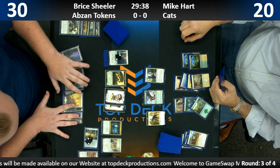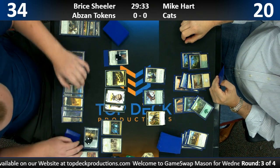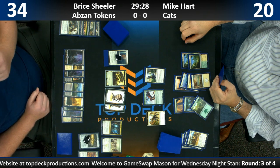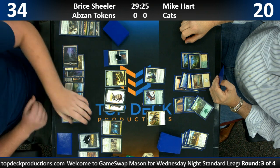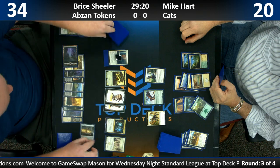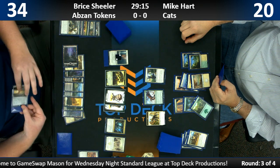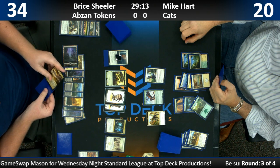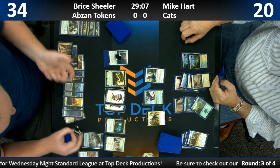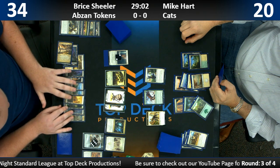Do we have an accurate life total on Bryce? It's changed a lot. So this is the card he left on top — he's going to Scry and get some treasures. Now the big thing is we can use these treasures to trigger Revolt — we don't need to sacrifice our tokens to do that. We also get six treasures because of Anointed Procession, which is really sweet.